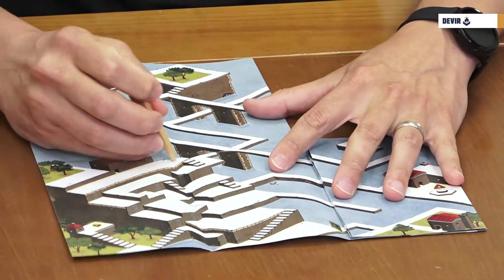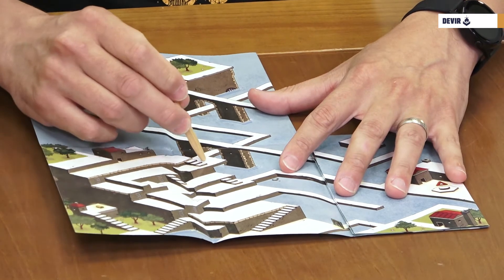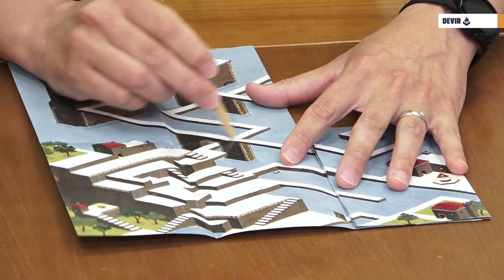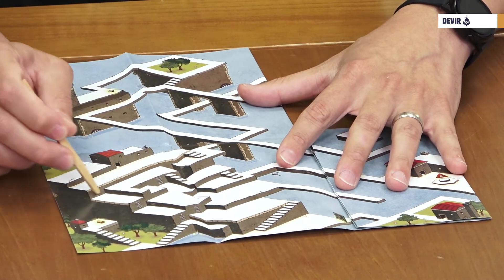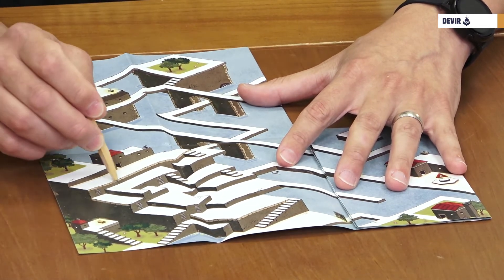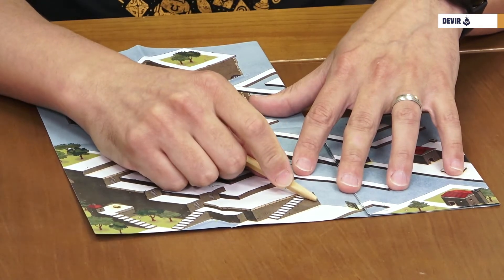Following the white path means: you can use the stairs to go up and down, you can pass under a bridge if you can follow the continuity of the white path, and you can also use the ladders if you are next to them. But you cannot jump from one path to another — you cannot lift the pointer from the surface.